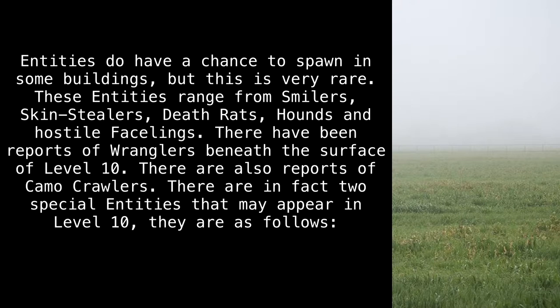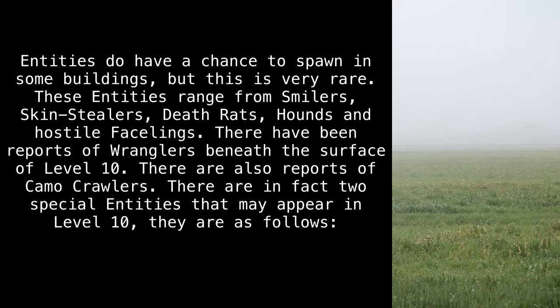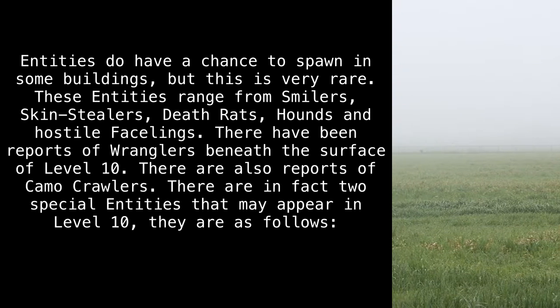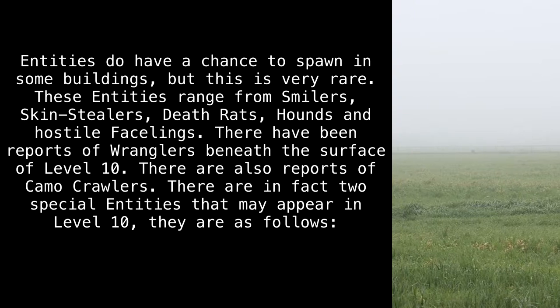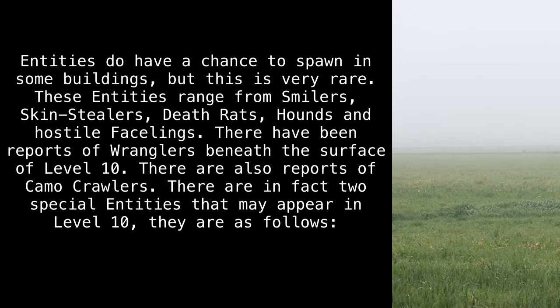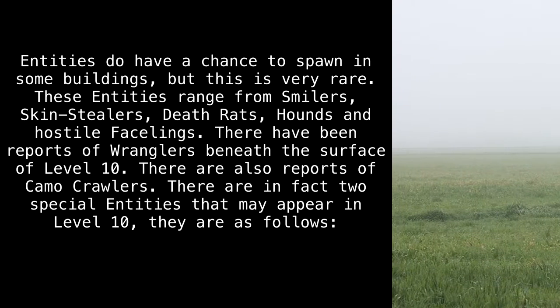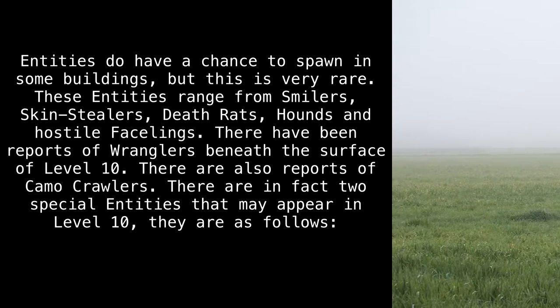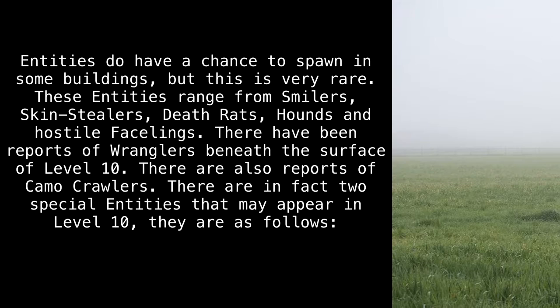Entities do have a chance to spawn in some buildings, but this is very rare. These entities range from Smilers, Skin Stealers, Death Rats, Hounds, and Hostile Facelings. There have been reports of Wranglers beneath the surface of Level 10, and also reports of Camo Crawlers.